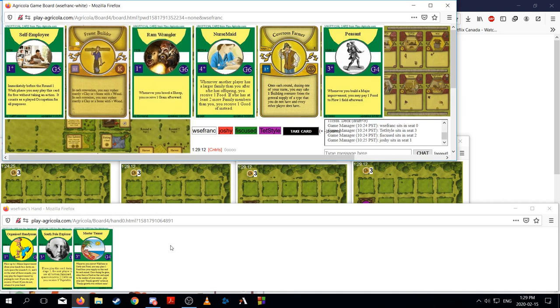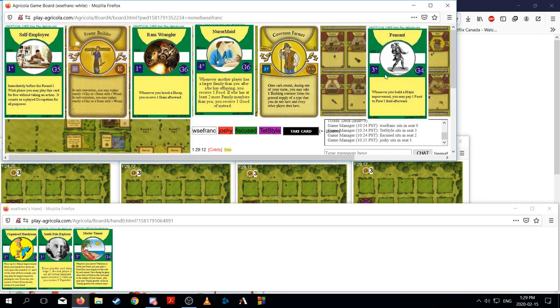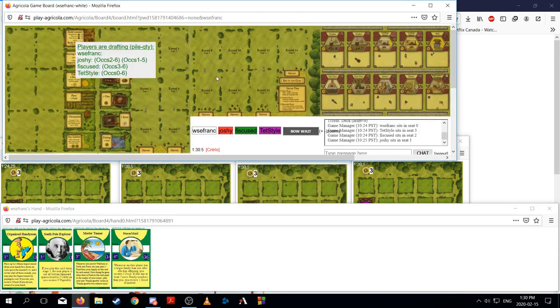If I'm going to go small house, there are two cards that go with it: Nurse Maid and Ram Wrangler. I don't think we're going to take Peasant or build a bunch of majors — I think we're going to focus on a pretty farm. Nurse Maid, if you're staying on a small farm, is going to get you food and goods. Ram Wrangler gives you grain whenever you breed a sheep. The fact that Nurse Maid can get me grain and also boar or cattle for my Master Tanner means we're going to take Nurse Maid here.